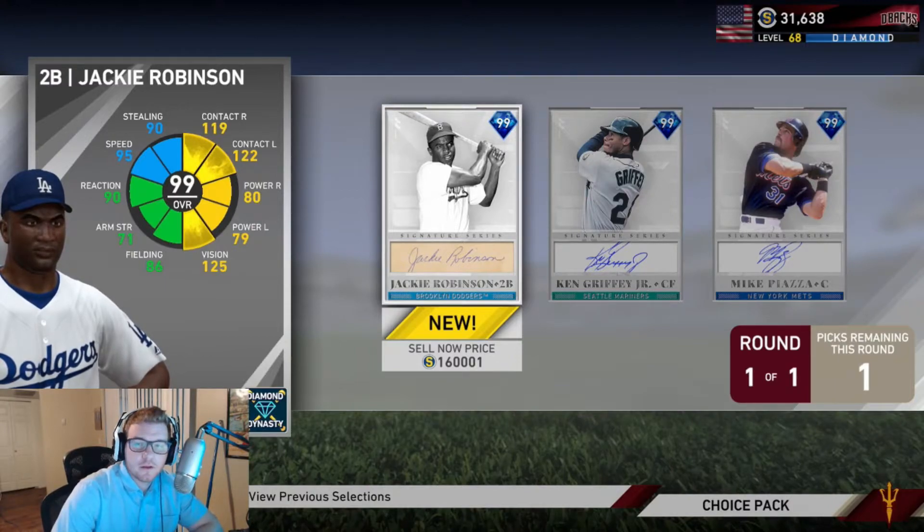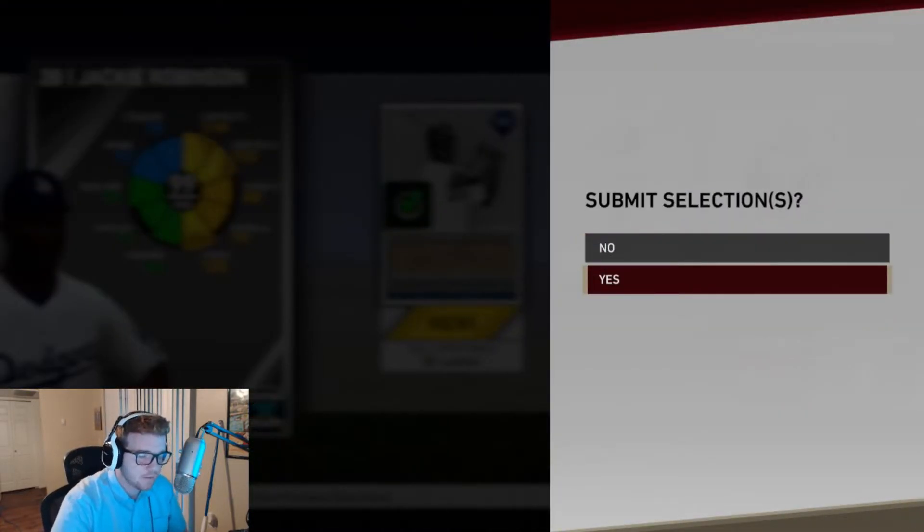Looking at the show nation right now, Jackie Robinson's buy now is 188K. Mike Piazza's buy now is 182K. So Jackie Robinson is 6K more right now than anyone else. Griffey is 183K. So we're going to go ahead and pick Jackie Robinson - he is the most expensive. We're going to try to sell him. We're going to select Jackie Robinson because he is worth the most right now. I'm going to sell this card, maximize my stubs, and I'm going to buy Ken Griffey Jr. back at a later date.